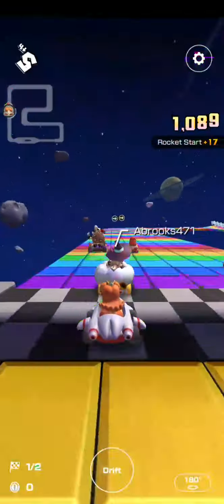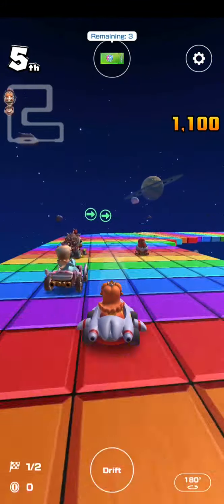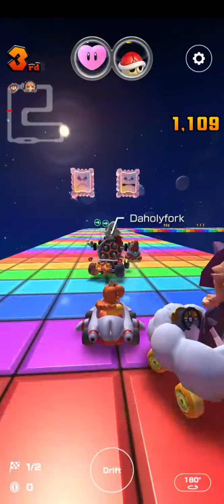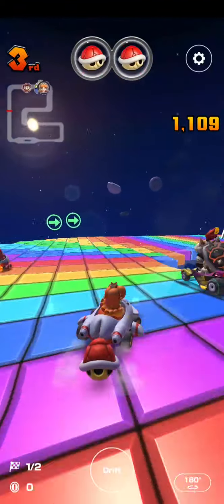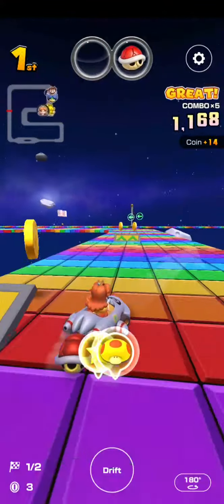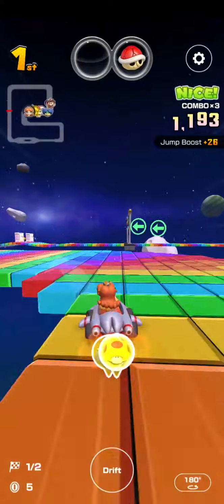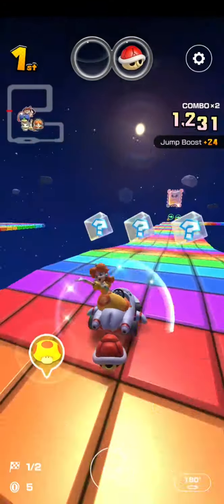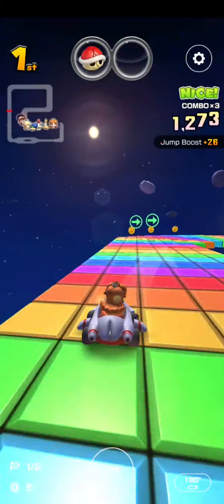Look at all these players, all these awesome cars, drivers, and riders. Someone has a star and a Mega Mushroom. They're closing in, they're closing in. There's a red shell backwards.